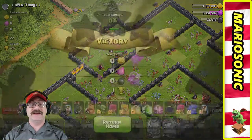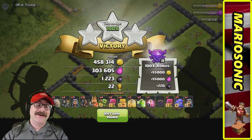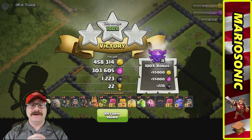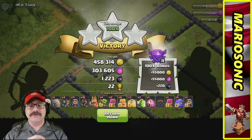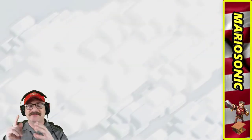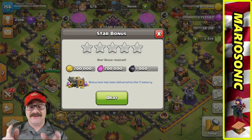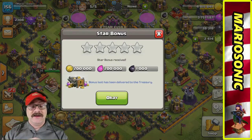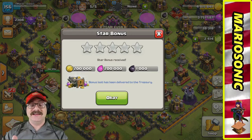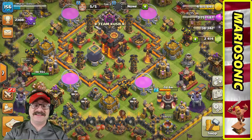We got 100%! Thank you for all your loot — 458,000 gold, 303,000 elixir, and 1,223 dark elixir. Back to the home page. And look at this — the star bonus: 200,000 gold, 200,000 elixir, and 1,000 dark elixir. This is just awesome!